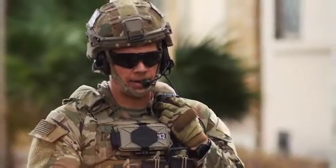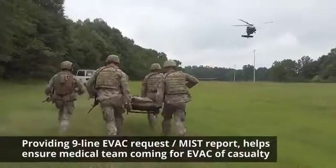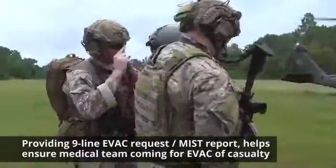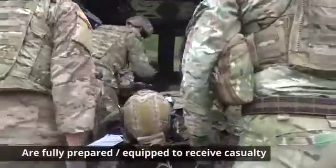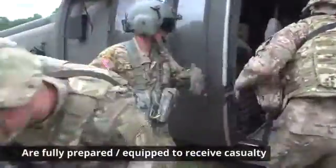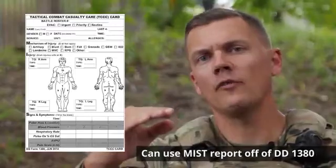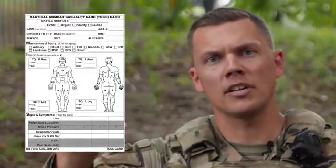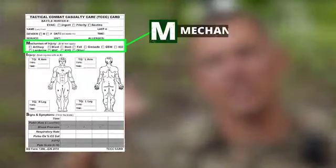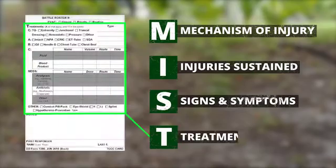1Charlie01 to Centurion Talk, Nine Line Medevac request. Providing a Nine Line Medical Evacuation Request, as well as a MIST report, helps ensure that our medical team coming to evacuate our casualty are fully equipped and prepared to receive this casualty. Remember that you can use the DD Form 1380 and the MIST report, specifically off of the DD Form 1380. As it's written and bolded across our DD Form 1380: M for Mechanism of Injury, I for the Injury Sustained, S for our Signs and Symptoms, and T for our Treatments.